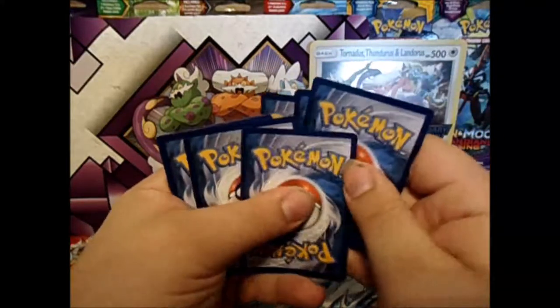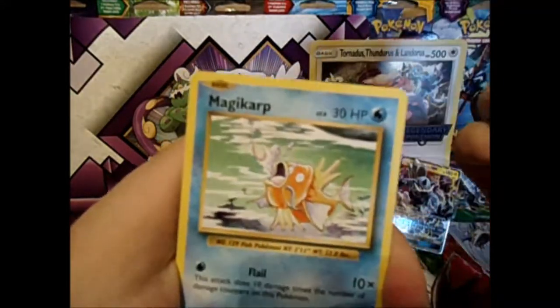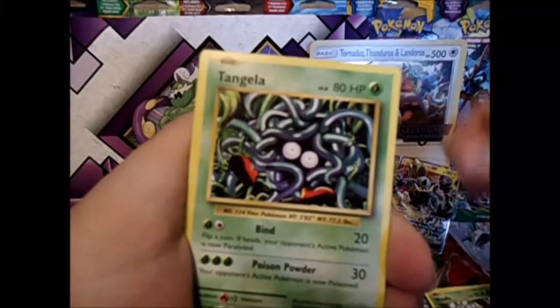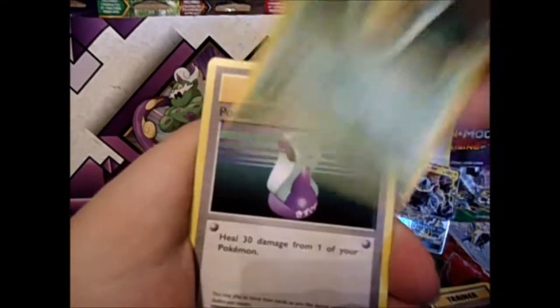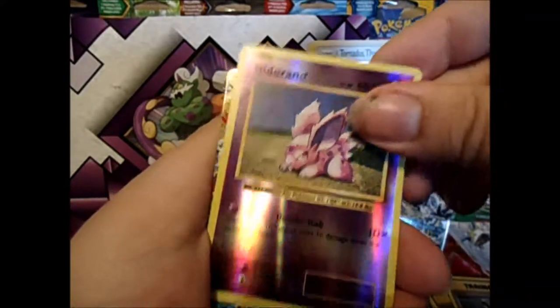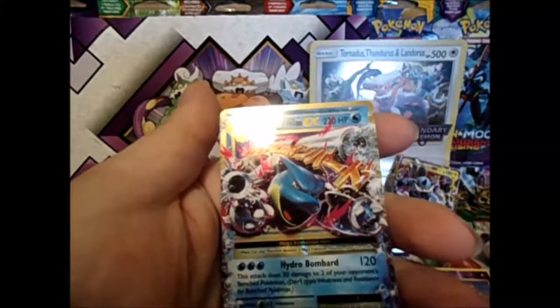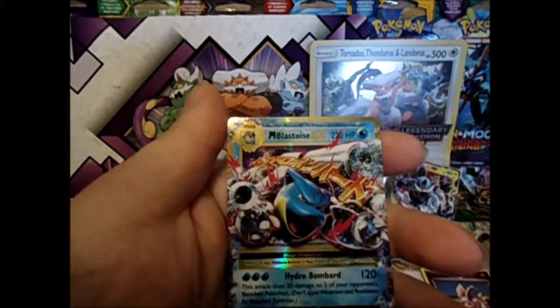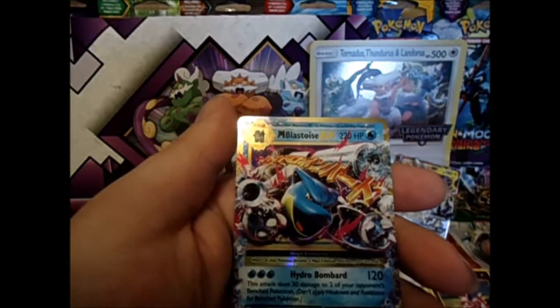Two, three, one and two — magic art Gastly, Sandshrew, Weedle, Tangela, Pokédex nice, Kakuna, Potion, reverse Nidoran, and a Mega Blastoise EX. I was hoping not to get anything out of Evolutions, and if I did, I was hoping to get something I needed in the reverse slot — dangit.